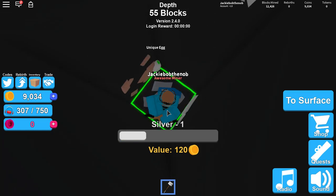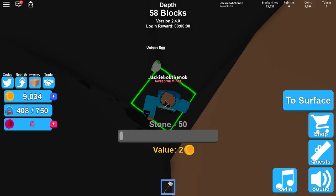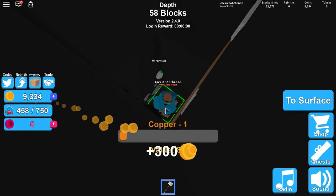Coal, copper, silver — wow, coal, copper, silver and stone! Oh, a silver chest! 20 coins — that's pretty good.